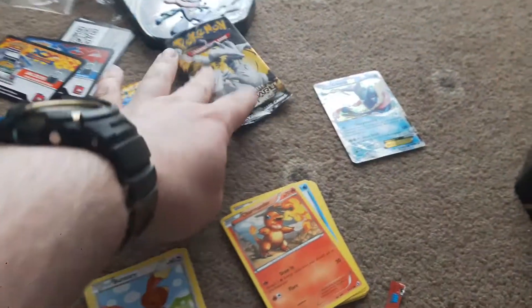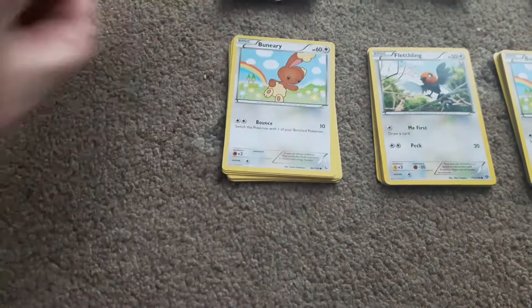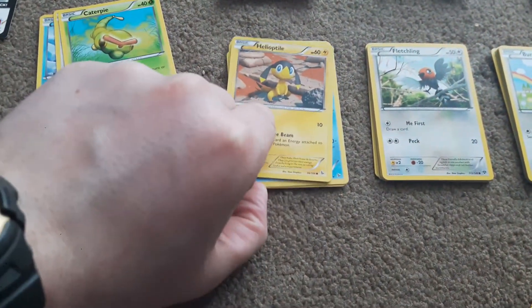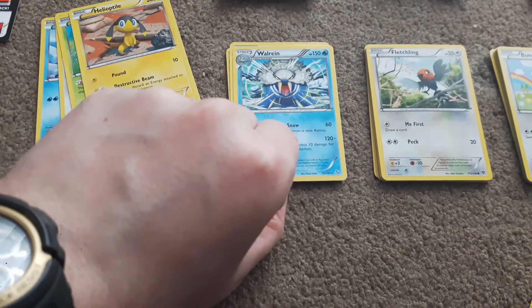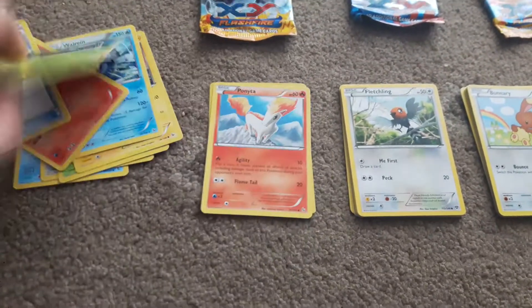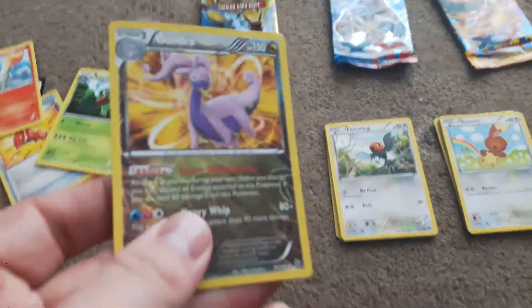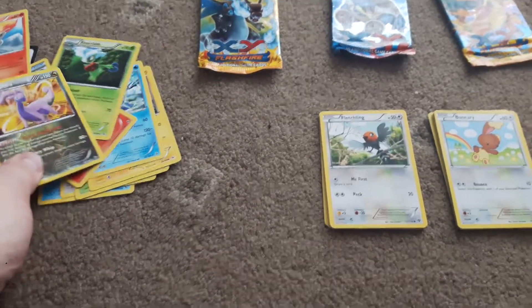I'm going to leave the Legendary Treasures one to last since it's my first time seeing that pack. Starting with the Mega Charizard pack: we got a Spearow, Buneary, Caterpie, Helioptile, Walrein, Torkoal, a Startling Megaphone Trainer card, Roserade, Ponyta, and a Reverse Holo Goodra. That's a good card — a Reverse Holo Goodra.